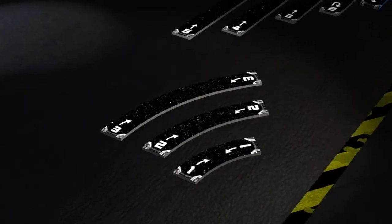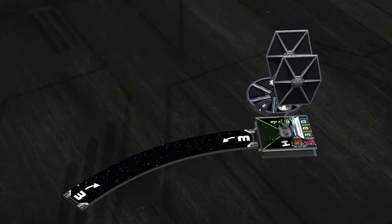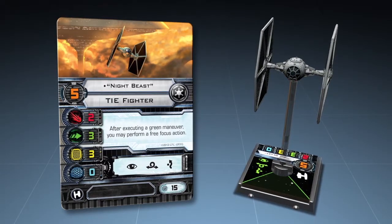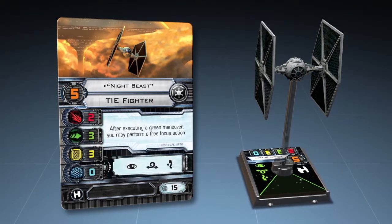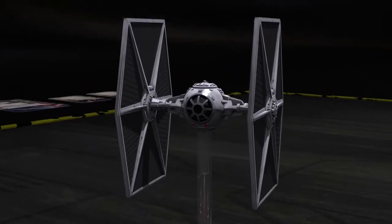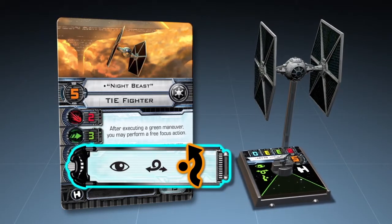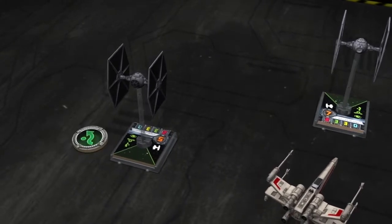The Imperial player takes the corresponding maneuver template and places it between the front guides on the ship's base, then advances Night Beast's TIE Fighter to the opposite end of the template. During its activation, each ship has the opportunity to perform one of the actions indicated on its corresponding ship card. The Imperial player decides that Night Beast will perform an evade action, allowing him to cancel one hit rolled by an enemy attacker during the combat phase. An evade token is placed next to Night Beast's ship.